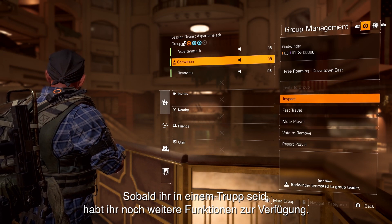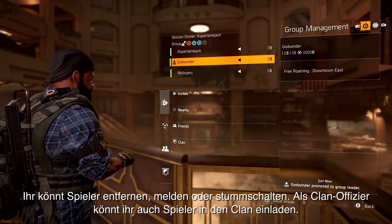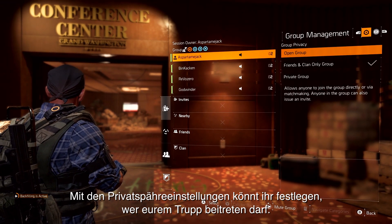Once you're in a group, you have a few extra options at your disposal. You can kick, report, and mute other players, as well as invite to clan if you are a clan officer. You can also change your privacy settings to control who can join your group.